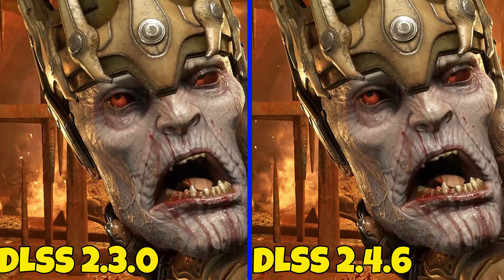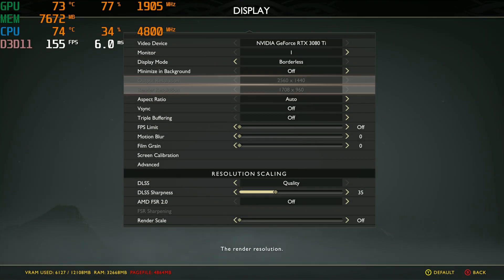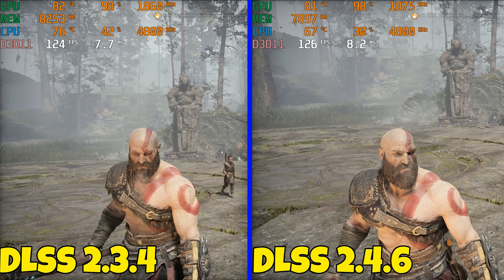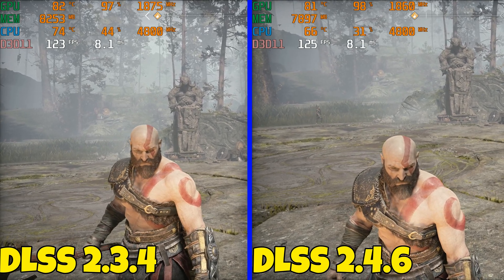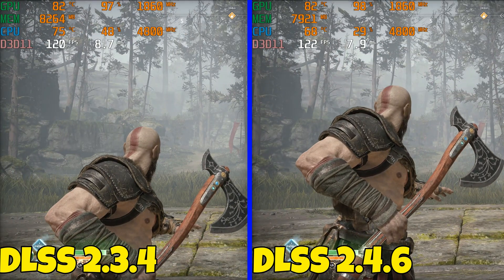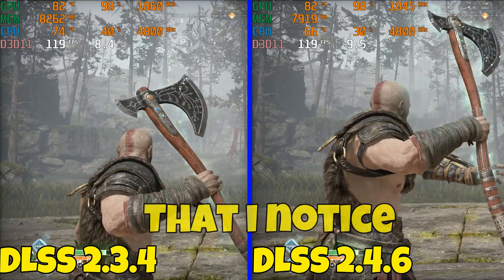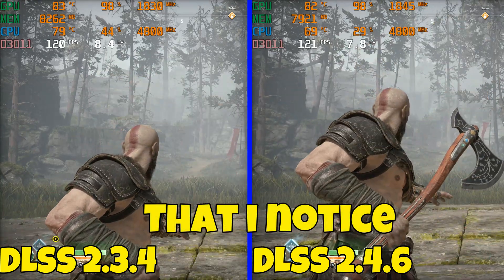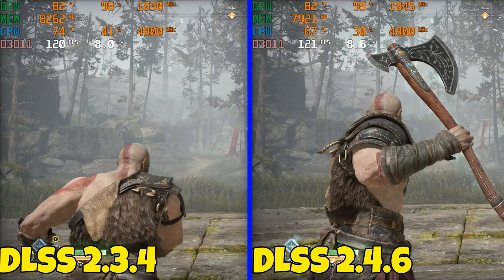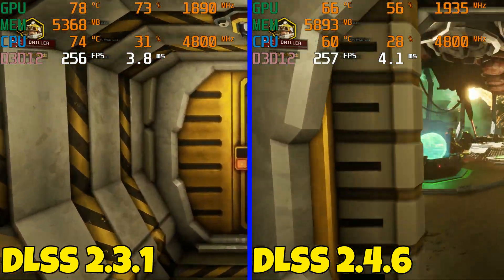Moving on to God of War — DLSS on quality at 1440p, another gorgeous title. I tried to capture the same scenes and opted for gameplay over cut scenes. I didn't see much of a difference here. God of War added a sharpness filter which helps with any issues, and the ghosting trailing was already fixed in their latest 2.3 update. Looks great — no need to update.